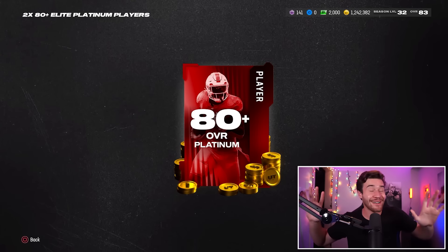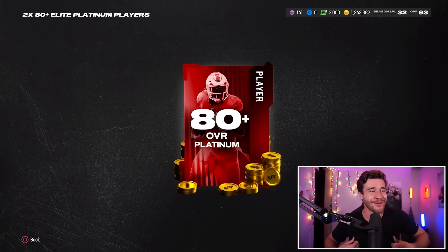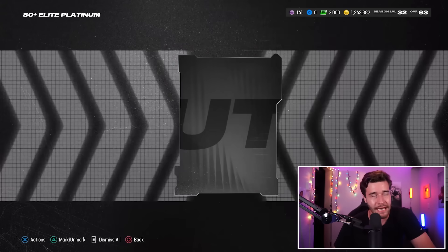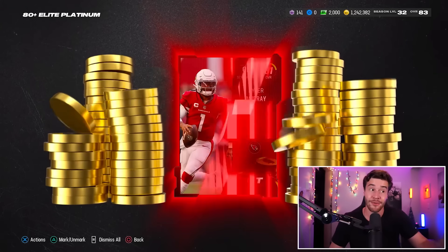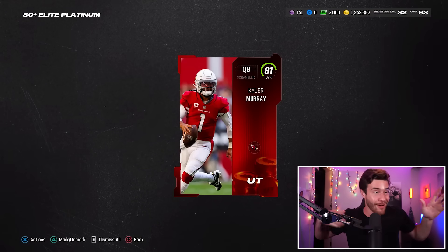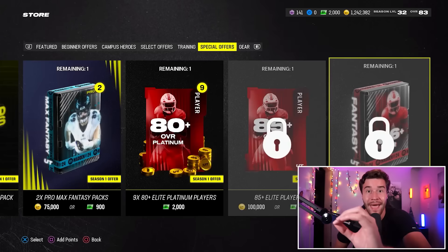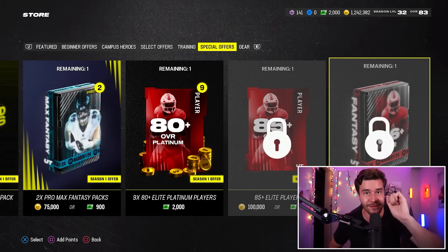Pack number two — can we keep the good vibes rolling? We're going to pull an 81 Kyler Murray. I'll take it — 81 Kyler Murray quick sells for 23,000 coins. We are off to a magnificent start.